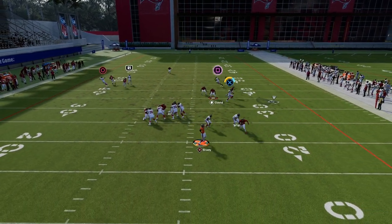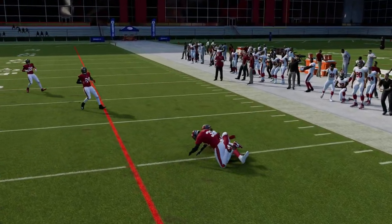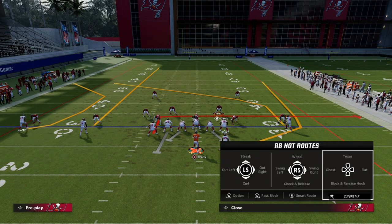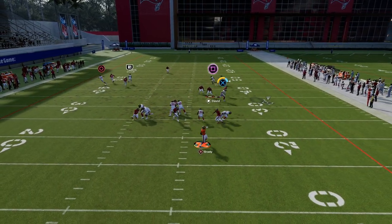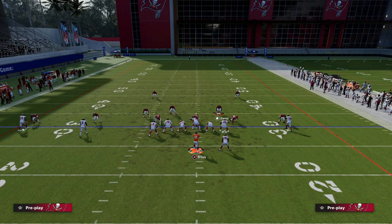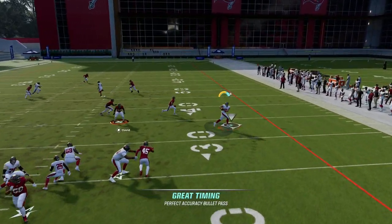Our next read is our tight end route. The tight end in this formation — if you put short and elite on that tight end, he's going to light up and have pretty significant separation on this play. He'll still get pretty decent separation without it, but you see how a fast corner like Murphy Buckley at 93 speed can get over there. You could also drag him — the tight end drag in this formation gets really good separation against man.